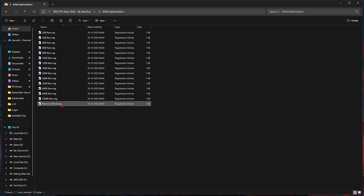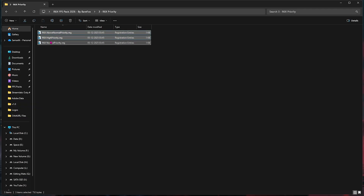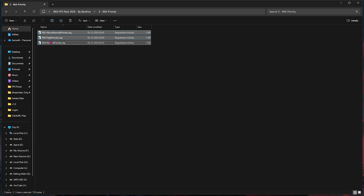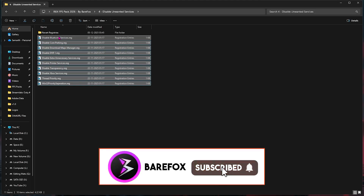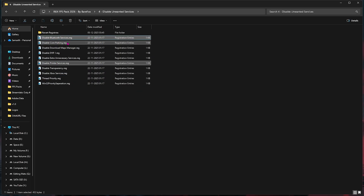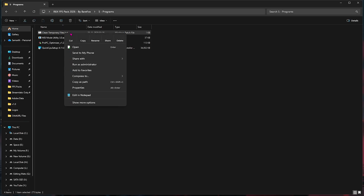If the RAM registry doesn't work well, you can always reset it back to default. The third folder is R6X Priority, with above normal, hybrid, and normal options — drop your PC specs in the comments and I'll tell you which to choose. The fourth folder is Disable Unwanted Services — these services are useless and disabling them frees up CPU resources. Skip any Bluetooth or printer services you use, and remember you can always revert them using the included folder.